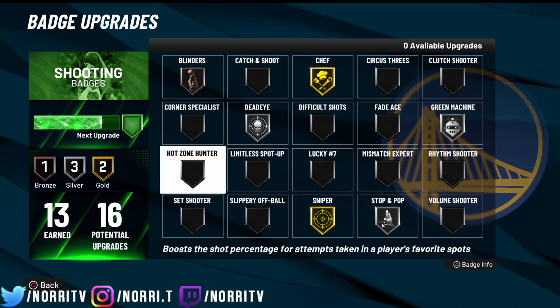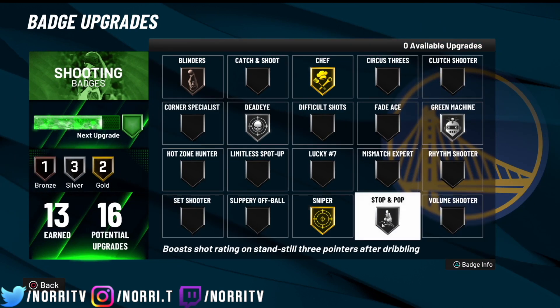Now before we hop into the actual tutorial, a badge to help you when you quick stop: Stop and Pop. All my guards, get Stop and Pop.